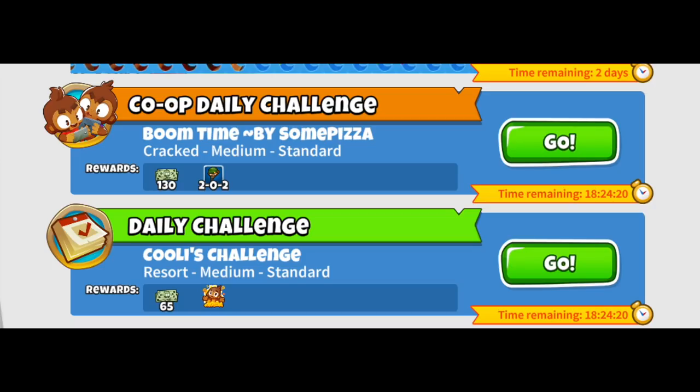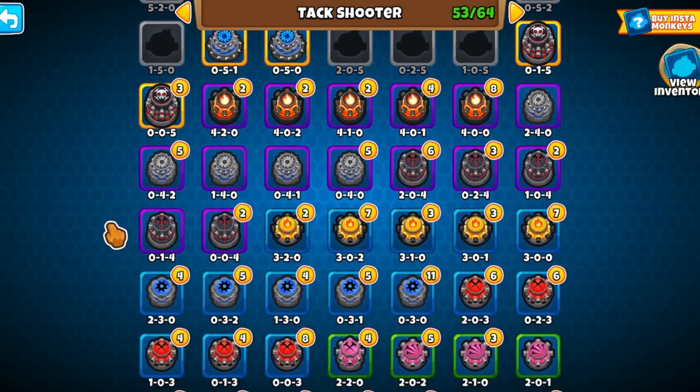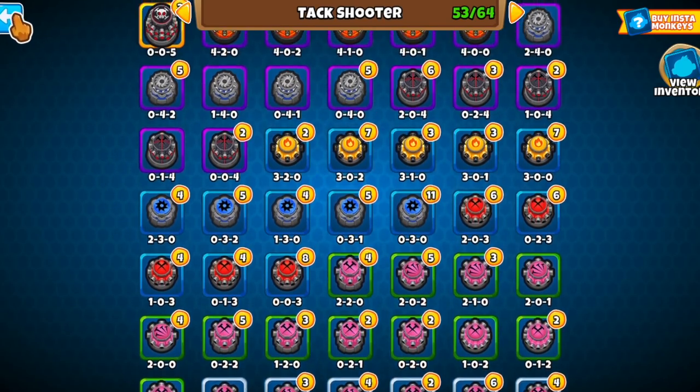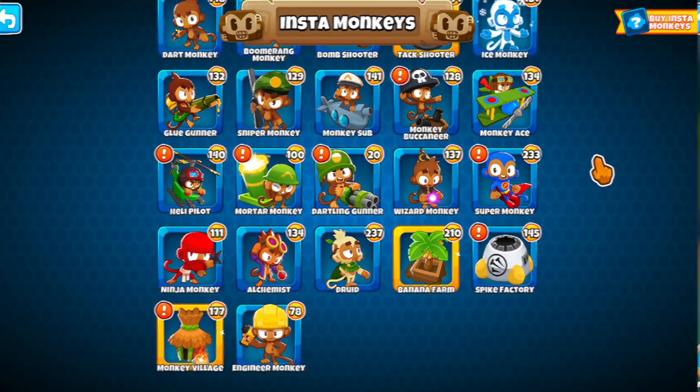Sometimes DCs and ACs give collectible rewards, although I haven't seen much of that in the last collection event, so who knows if that's still going to be a thing — but I just wanted to mention it as another way of getting collectibles. After you have collected all the possible tier 0 to tier 4 variations for a tower, you will get a gold border for that insta monkey. After you have collected every single possible insta monkey variation, including the tier 5s, that's when you get a black border for that insta monkey.